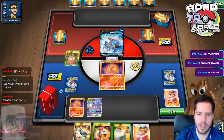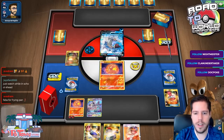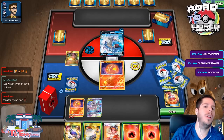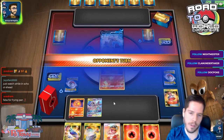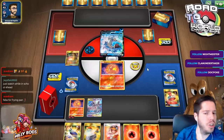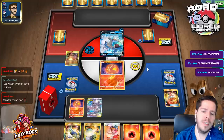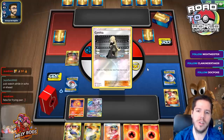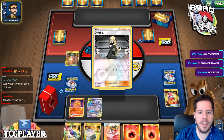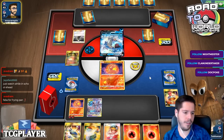I should bench Mew3 and get rid of this for two fires. I have a guaranteed Welder - Welder with all the energy. If I find Macargo GX I could just end up winning the game by knocking out Lapras V on turn two. That seems like a pretty reasonable turn. I chose to Welder to the bench just in case something weird happens and I need to switch. There's a Cynthia too.